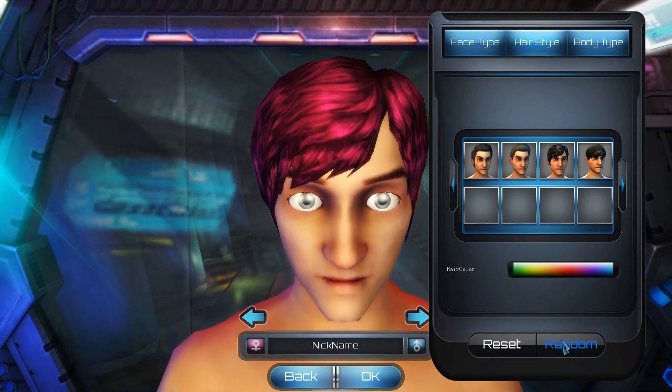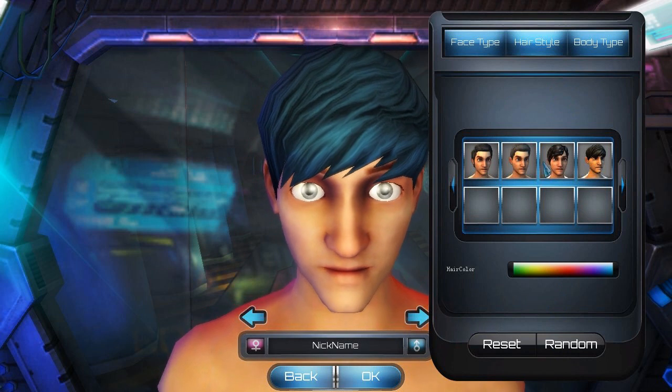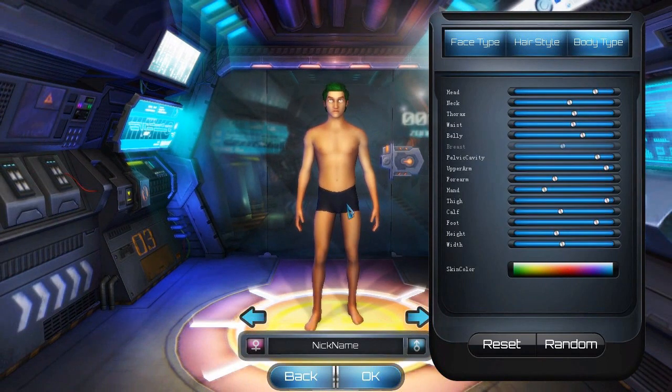Character creation — I hate doing these things. We'll go with that... okay, green, yes. That looks completely normal. We can change our forearms but that doesn't seem to work — well, it's an Alpha, so hey. The pelvic cavity — what? Skin colour, okay, let's just keep it natural. Named Boxer, let's get started.